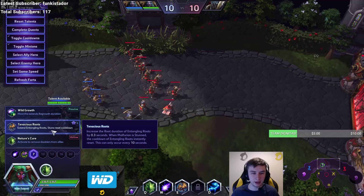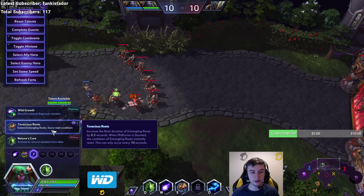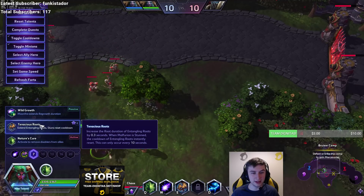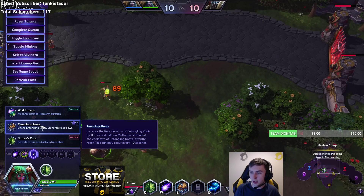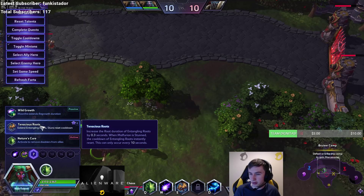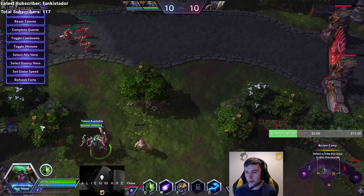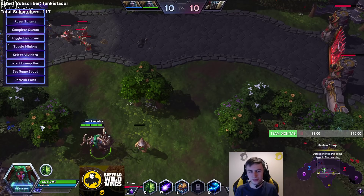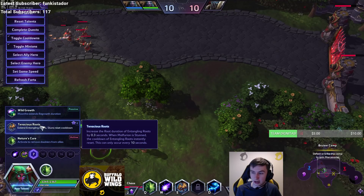This isn't going to affect Torn, so it's still not ideal. The other option increases root duration of Entangling Roots by 0.3 seconds — when Malfurion is stunned, the cooldown is instantly reset. It's okay, but not amazing, other than if they have a dive comp like Muradin or Diablo with slow damage to follow up. If they have a burst combo where they want to dive and deal a lot of damage, this isn't going to do much because you'll die in that initial stun anyway.